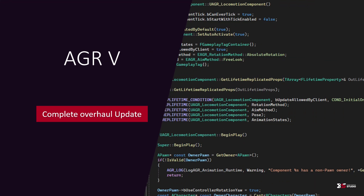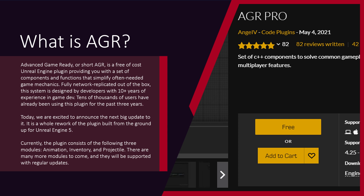Hello and welcome to 3S Games Studio. Today we are presenting a new version of AGR, a complete rebuild of the plugin. AGR, or Advanced Game Ready System, is a free Unreal Engine plugin providing you with a set of components and functions that simplify often needed complex game mechanics. Fully replicated out of the box, this system is designed by developers with more than 10 years of experience in game development. Tens of thousands of users are already using this plugin, and today we are very excited to announce the next big update.